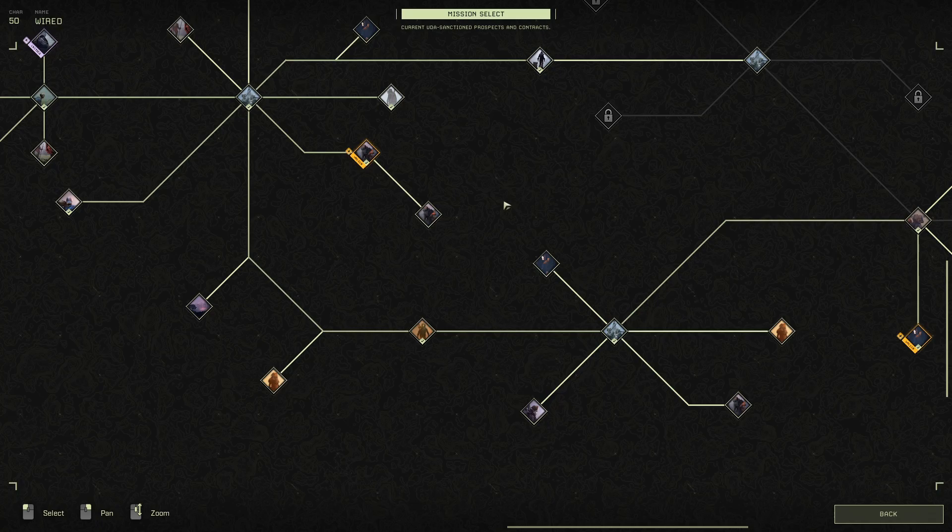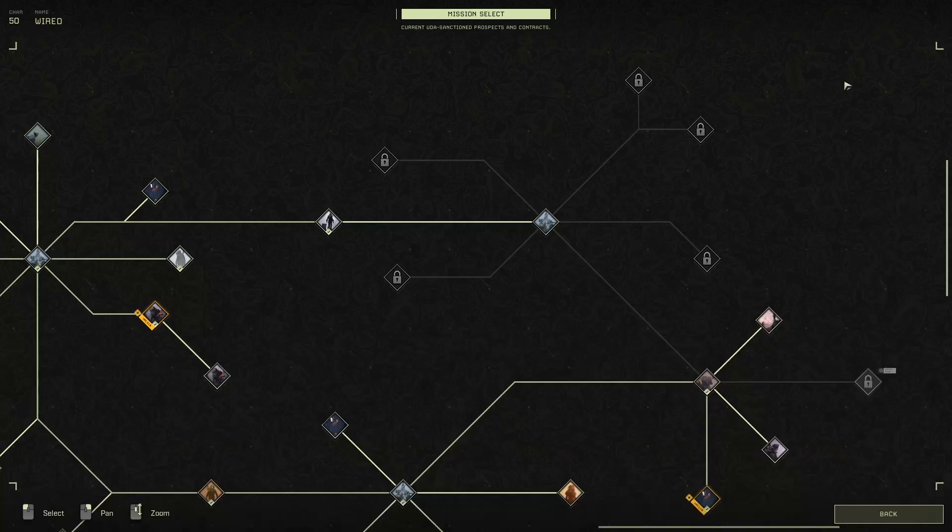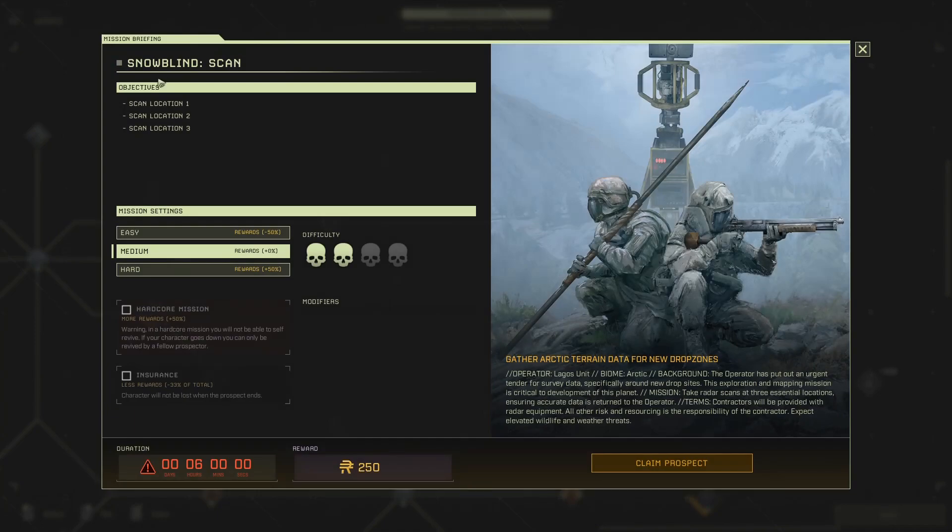I've looked through every single stream, every single lake in the region you're supposed to look in. I've restarted the mission several times and just can't get it. So we're going to move on for now and get on to some other missions. We need to unlock these sets of missions up here, and the way we do that is by doing Snowblind Scan.